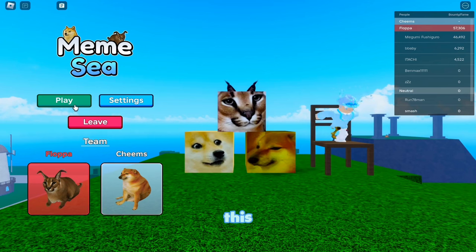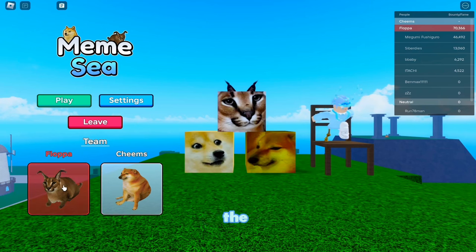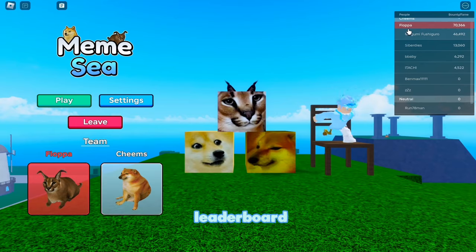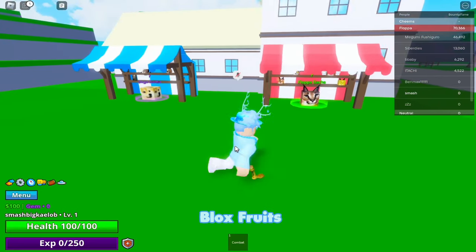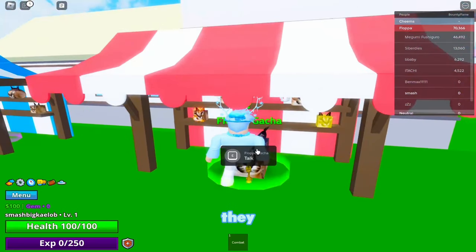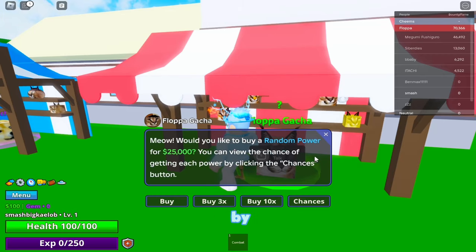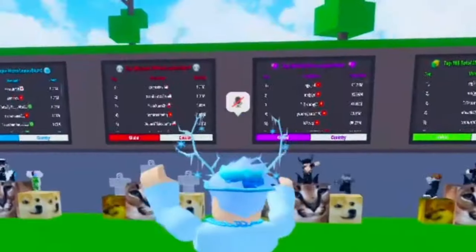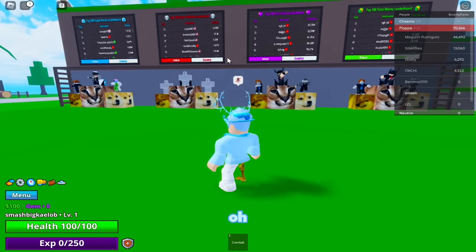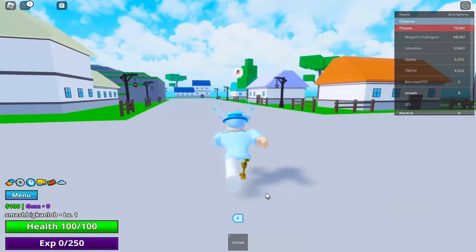The main menu kind of looks familiar — I'm guessing that's the Floppa and the chimp character. This one looks like a pirate and this one is a marine. The leaderboard looks the same too, look at how they set it up. They also have a bounty system — I think this is just Blox Fruits but based on memes. Oh my god, they even have a place where you can buy fruits, and look at the leaderboards — they also have a katana!